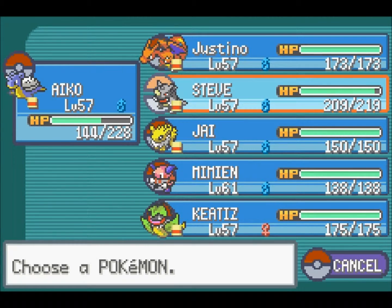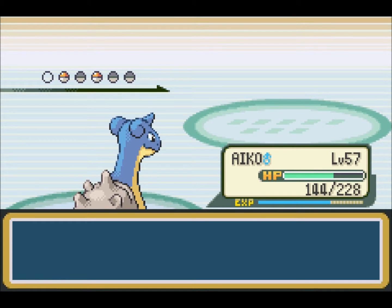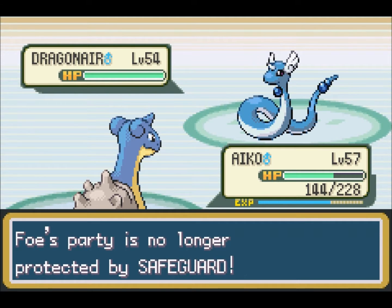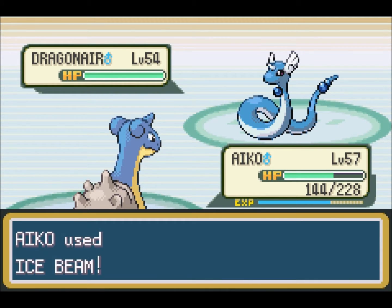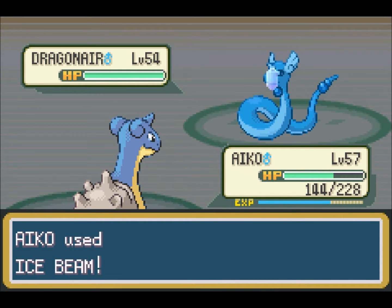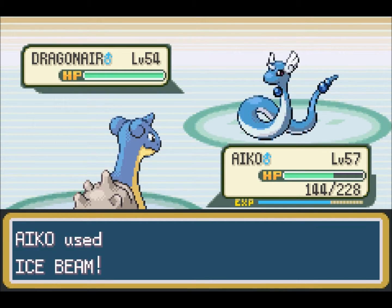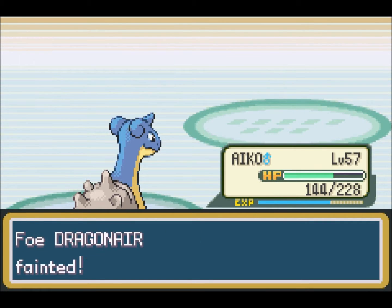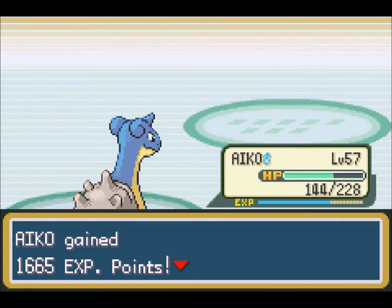He's using another Dragonair, also level 54. I'll keep out Iko. This party is no longer protected by Safeguard, so Ice Beam should take care of him in one shot — and yes! No chance to Safeguard for Dragonite. Did I just spoil it, guys? My bad.